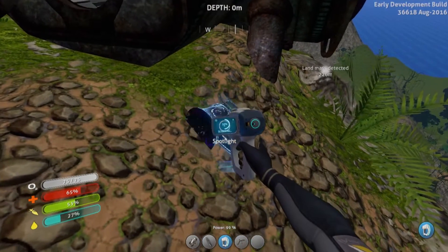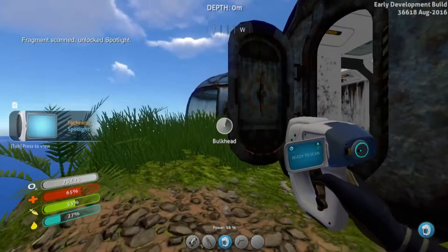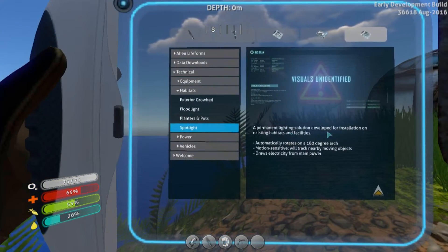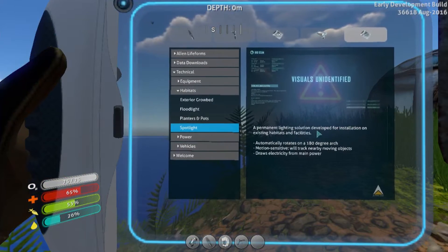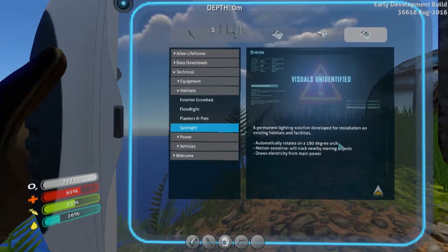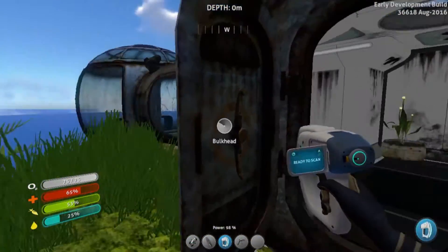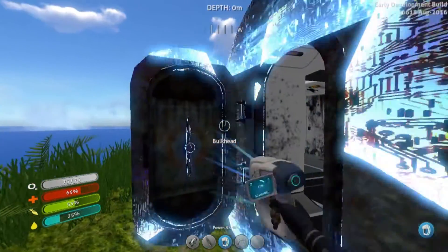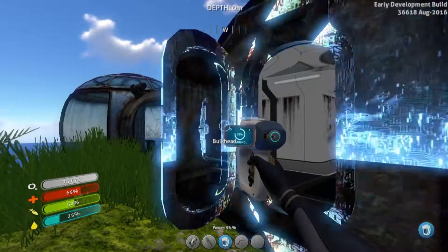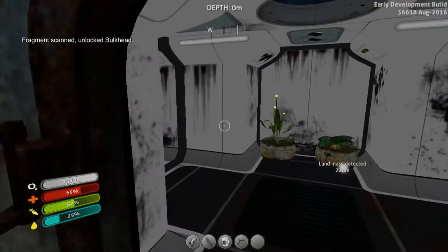Optimistically, we're not dropping any frames again. We've dropped frames in the past just because my computer is a great computer but it's a few years old. Spotman — a permanent lighting solution developed for isolation on existing habitats and facilities. Automatically rotates in a 180-degree arc. Motion sensor will track nearby moving objects. Draws electricity from the main power. Cool, very good. Bulkhead — apparently we need to scan that. Apparently you need to scan everything. They add more things or take more things away from your basic base all the time. I'm guessing eventually you're gonna spawn with nothing, or close to nothing.